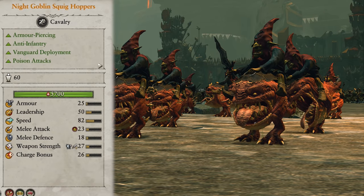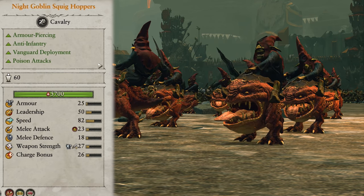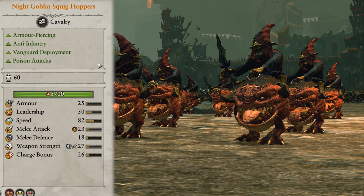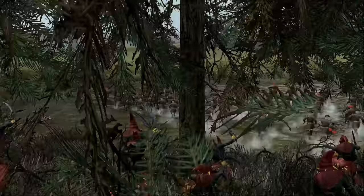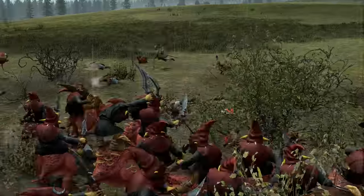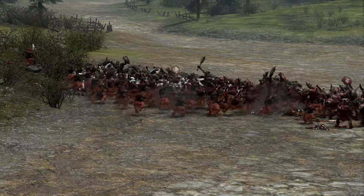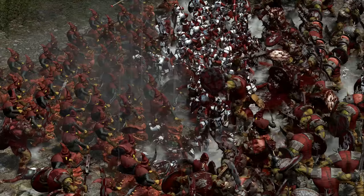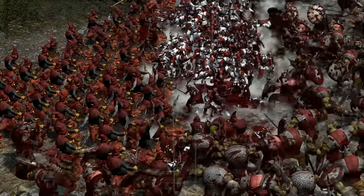Night Goblin Squig Hoppers are honestly phenomenal for their stage in the game. They have AP damage with a bonus vs. infantry so are amazing at taking on both ranged infantry and charging the backs of enemy melee. They also have poison attacks giving them even more of an edge no matter what they're against. To top it all off they have vanguard deployment so can get right in the enemy's face or catch them out on the flanks. I would say replace any melee spider riders with these guys as the damage output and versatility is superior in every way. In battle keep them on the flanks or hide them, and once melee is established get into the enemy back lines and dismantle as many ranged units as you can before coming back to assist the melee troops.